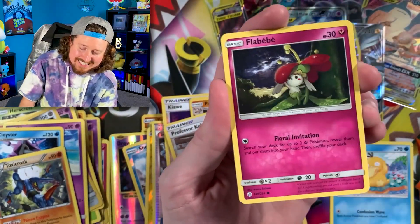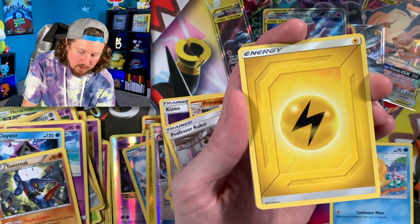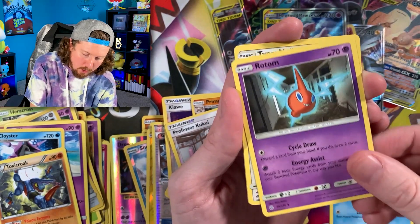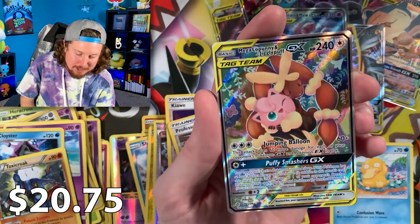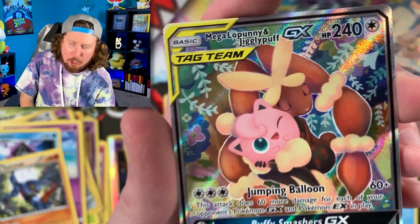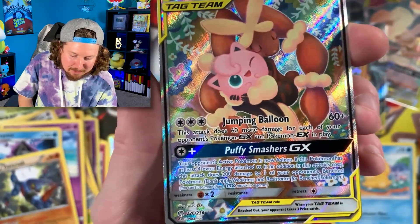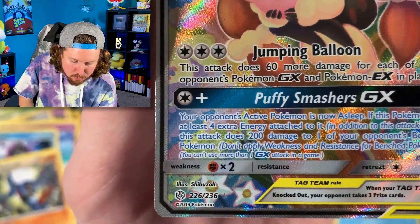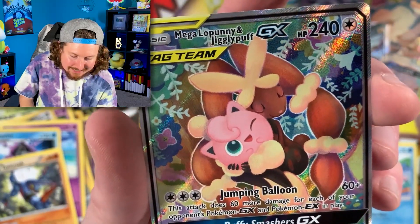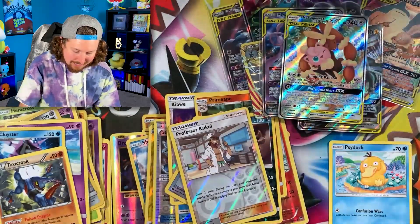Mewtwo and Mew Tag Team card right there — as you can see, the Mewtwo is very annoyed at the Mew on this card! Very funny artwork. There's the code card. Let me go ahead and sleeve up our Mewtwo and Mew. Starting off with Cosmic Eclipse — one of my favorite sets from the Sun and Moon era. Let's see if we can pull a card we need for our Cosmic Eclipse binder. We have Seel, Hakamo-o, Rotom, Type Null, Cosmog — and we got a Full Art! Alternate art goodness right here — Mega Lopunny and Jigglypuff Tag Team card! Card number 226 out of 236!